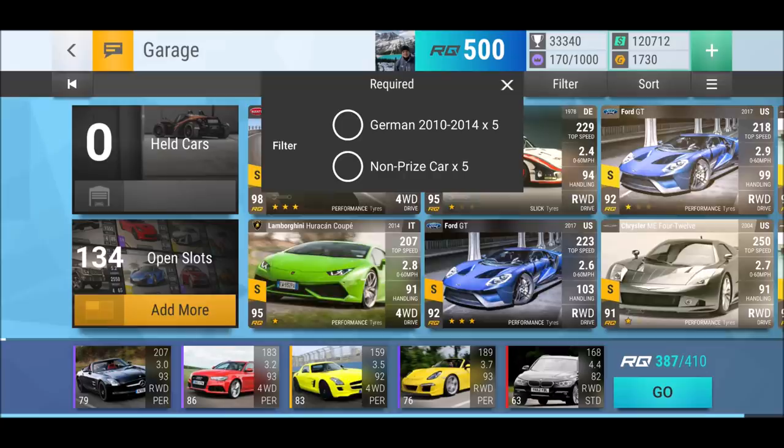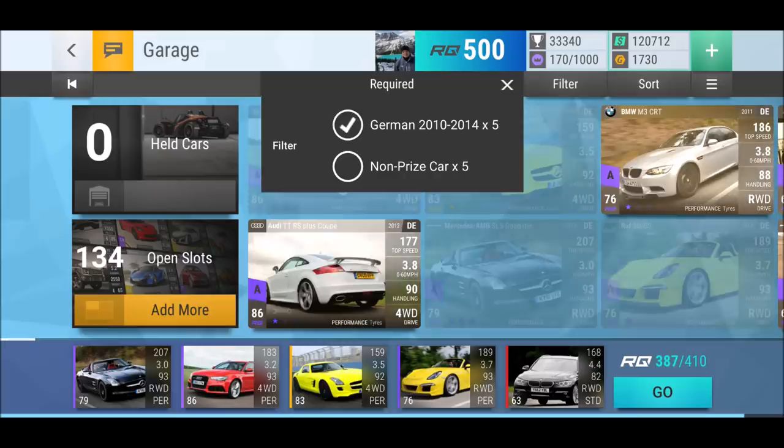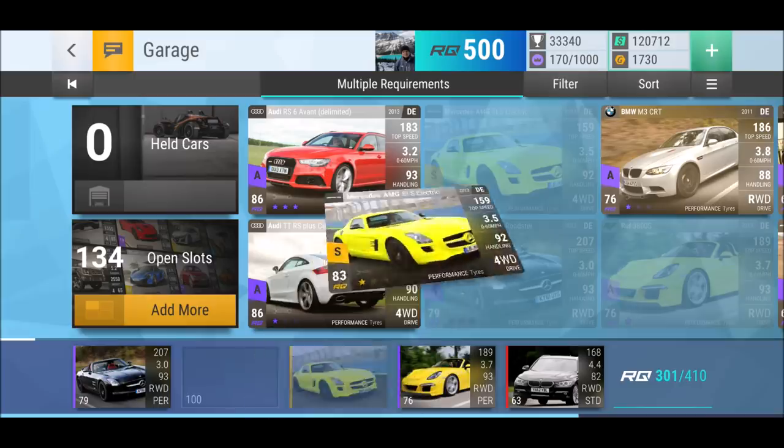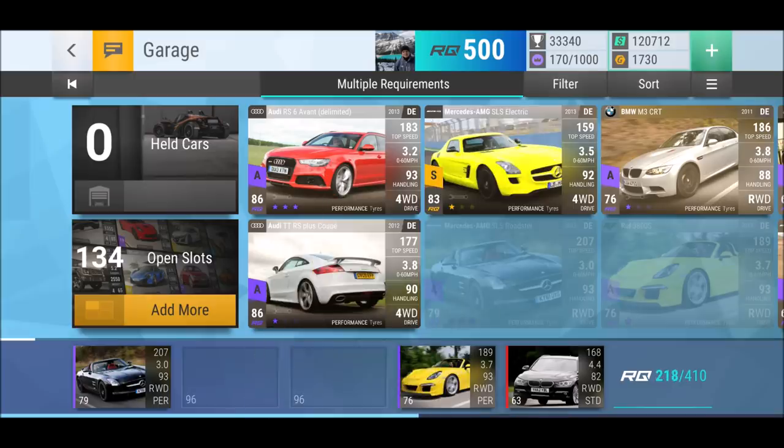Here's a cool UI feature I noticed — if you drop a car into a slot, it shows you exactly how many points you can still use on that slot. Right now it's telling me 100 points available. And when you drop multiple cars you can see the average points available across slots, currently 96. Pretty helpful.